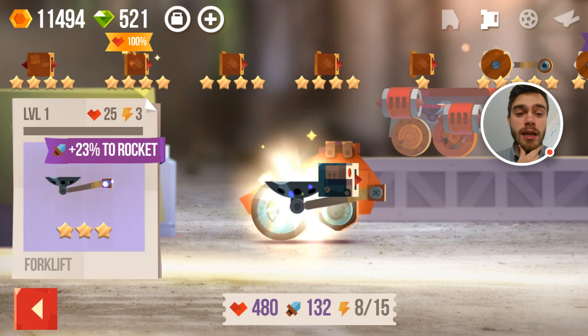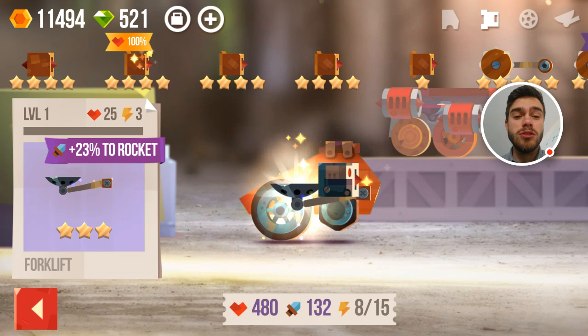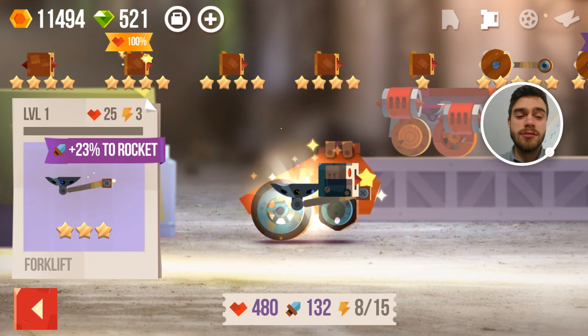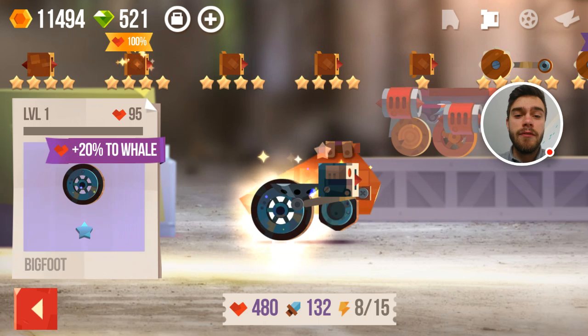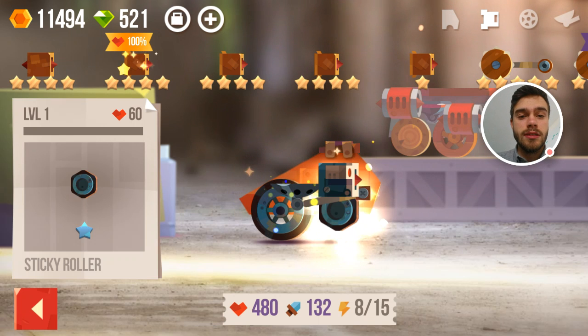I'm also using a forklift, which gives a 20% bonus to rocket — that's pretty decent, so that's the reason why I'm using that one. I have a wheel which has a little bit of synergy with the whale, giving 20% extra health, which is always nice. And this other wheel doesn't really do much.